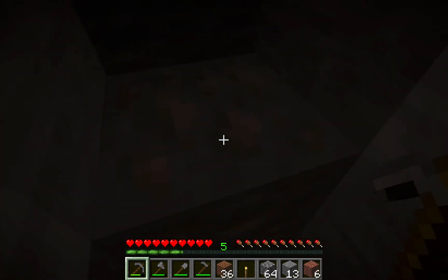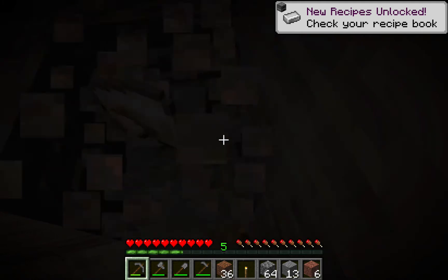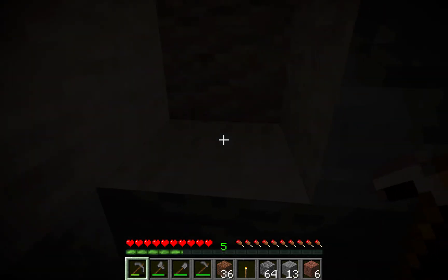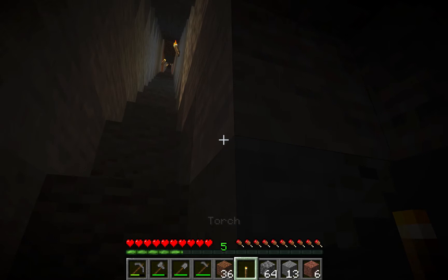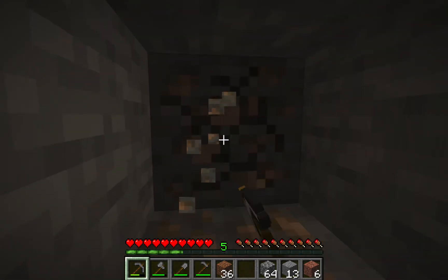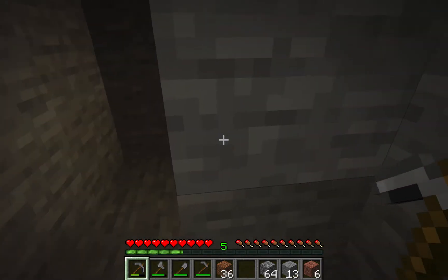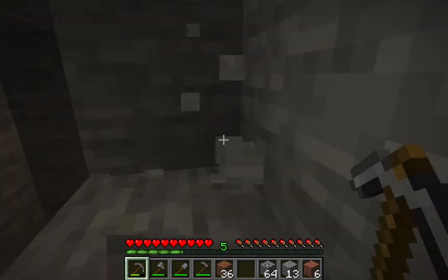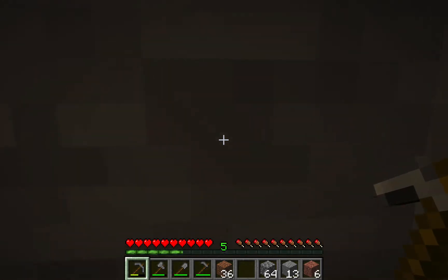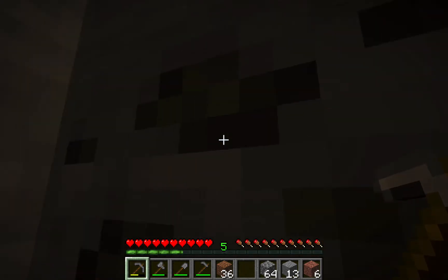And it's 1.17 instead of 1.16, so we get the new textures. We can — well, we already completed one of our goals for the video. I'm not getting iron, I'm getting raw iron, which we can smelt into iron ingots. And we can finally fortune iron, so we can get more iron than we could before.